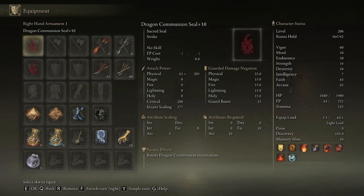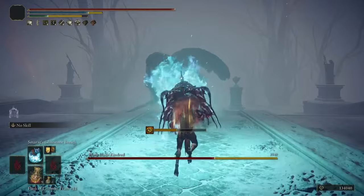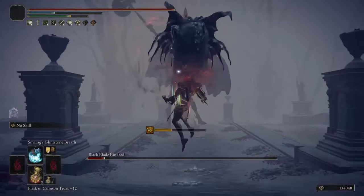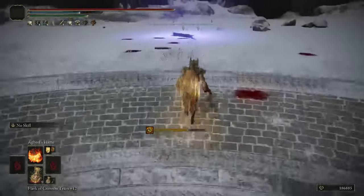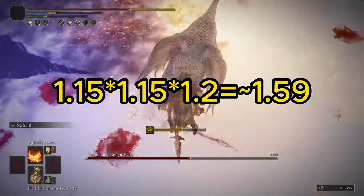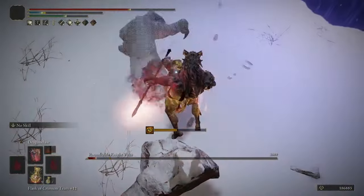Now let's talk about the build. I'm on New Game Plus, so I have two Dragon Communion Seals. The Dragon Communion Seal has the second highest possible incantation scaling in the entire game, second only to the Golden Order Seal by about 2-3 points. Each Dragon Communion Seal increases the damage of all Dragon Communion incantations by 15%, and alongside that, the Rockheart gives us another 20%. Buffs in Elden Ring are multiplied together, so that's roughly a 59% multiplier to all Dragon Communion damage, before even accounting for any buffs like the Wanderer's Physic, Talismans, or Abadi Anora buff.